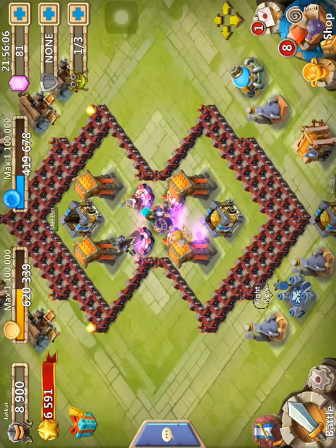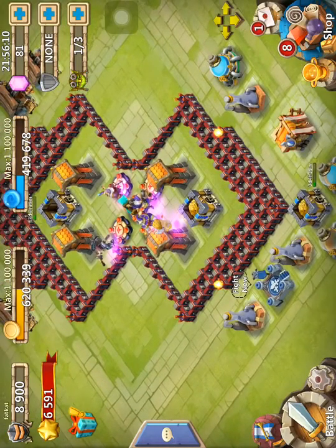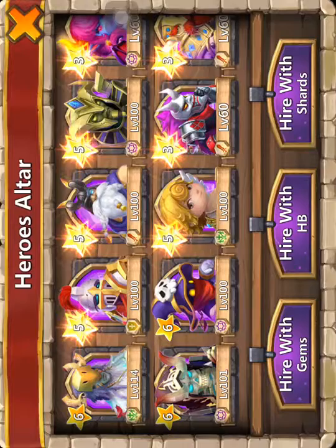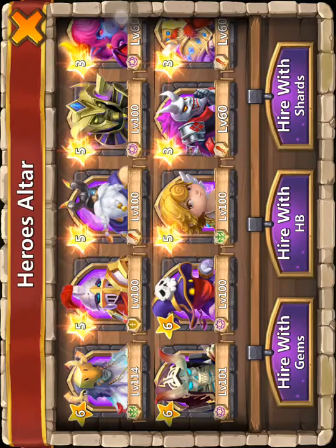I have almost every Legendary Hero. I'm starting Reaper, Druid, Thunder God, Spirit Mage, and Cupid. Here's my Hero Altar. I have Cupid at level 100, captive 5 stars; Thunder God, captive 5 stars; Paladin, captive 5 stars; a level 100 6-star Spirit Mage; a level 101 6-star Reaper; a level 114 6-star Druid, and it has 3 and 5 of Enlightened at 5 and 9 skill level.